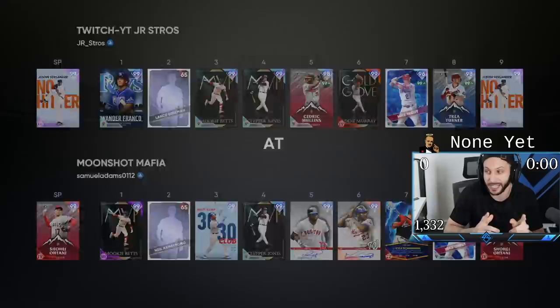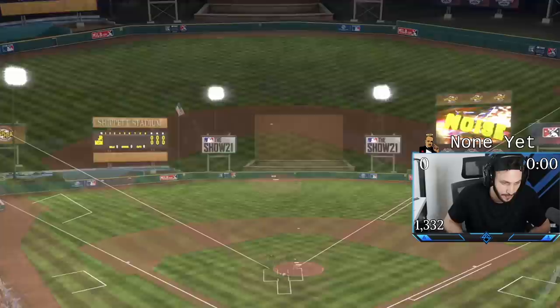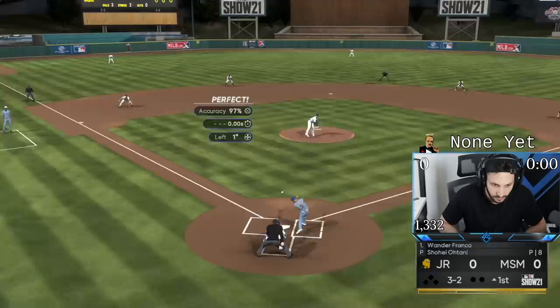We're facing Stroh in this game — Stroh's a good player, he can really pitch, so this is gonna be tough. Especially for Matt Kemp, because Kemp against Verlander is a super tough matchup. He's a good player — this should be a good game.